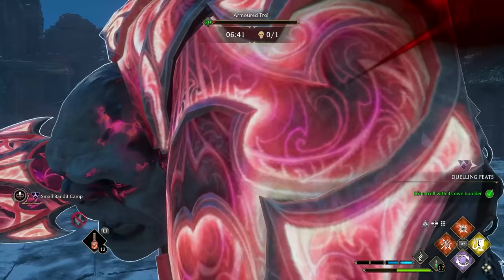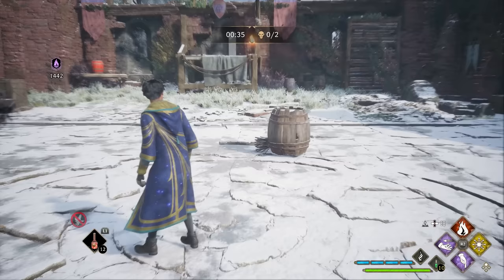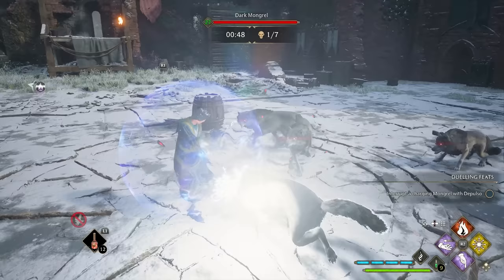You can also dodge the orange halo attacks, but it's much better to take those as an opportunity to turn the tables with Protego and Stupefy. When fighting groups of enemies, it can feel like you're locked into the Protego animation while blocking one enemy's attack, but you're actually not. Protego can interrupt itself, meaning even mid-block you can hit triangle again to block another enemy. You can also dodge while the Protego shield is still up, which can come in handy when things get hectic.